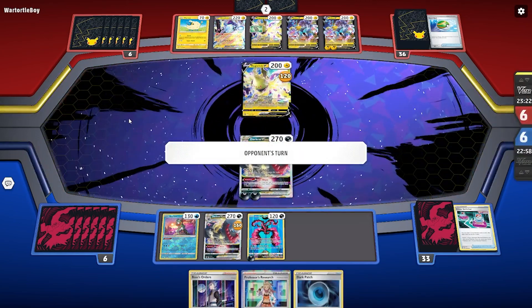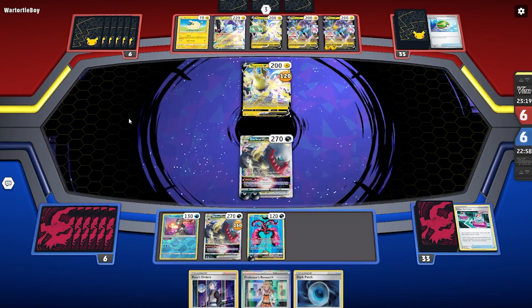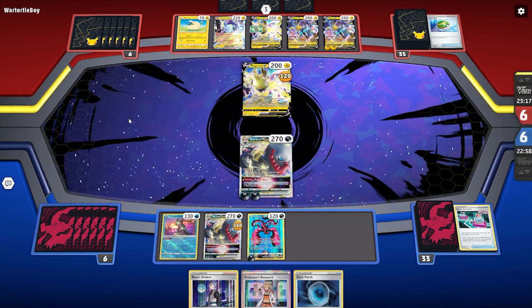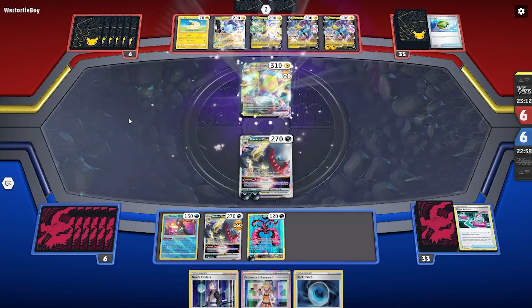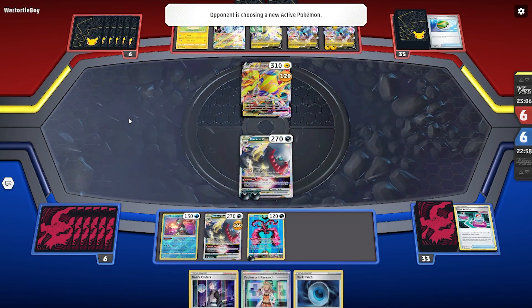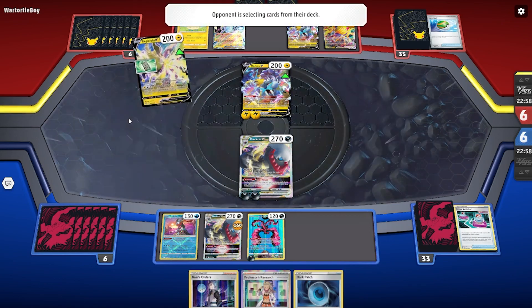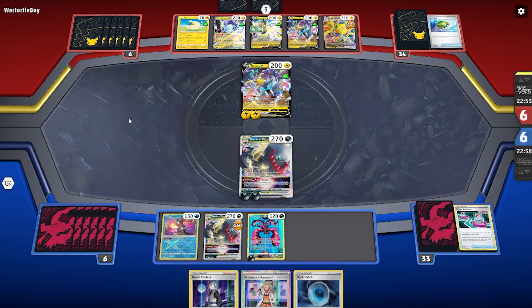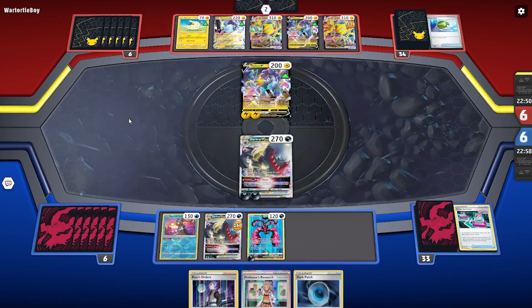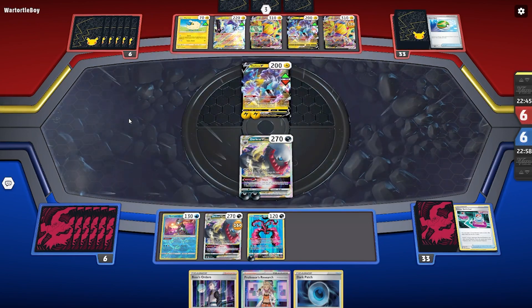Still not off to a super great start, but it could be worse. Now they've only got three cards in hand — they might be stuck. That happens a lot with Maraidon decks: not having the draw support you need because you're not getting it from your bench. You're kind of just relying on supporters and hoping to get attackers up as soon as possible. They do have the Forest Seal Stone, so they're probably going to look for a Research. They then Fleet Foot for one more card.